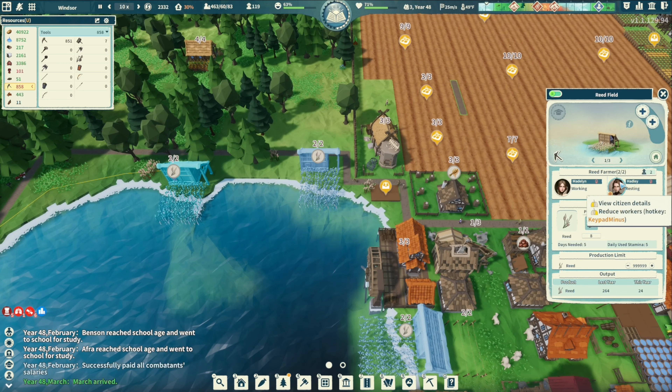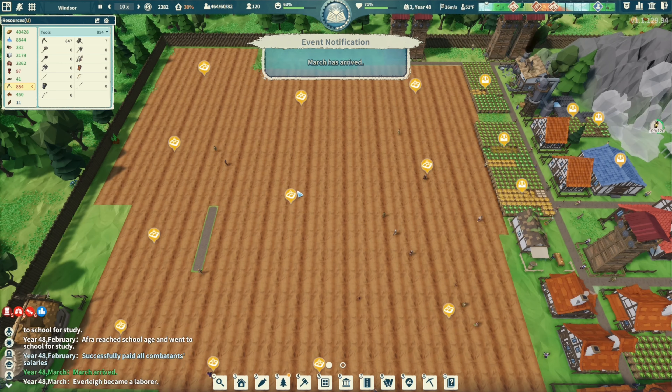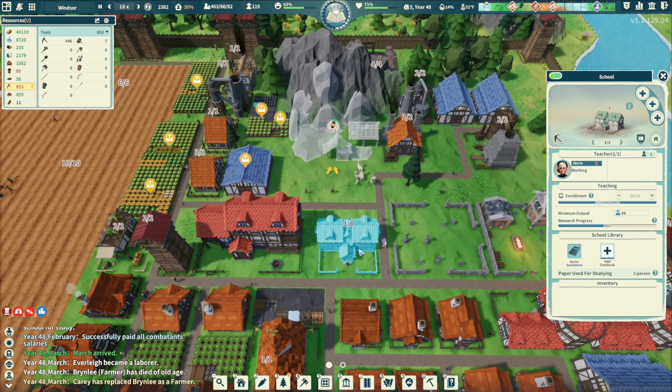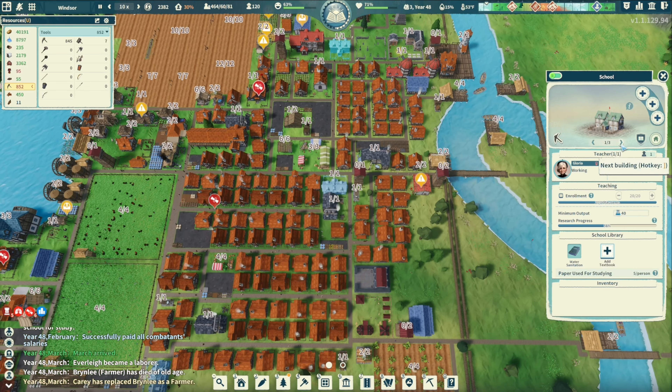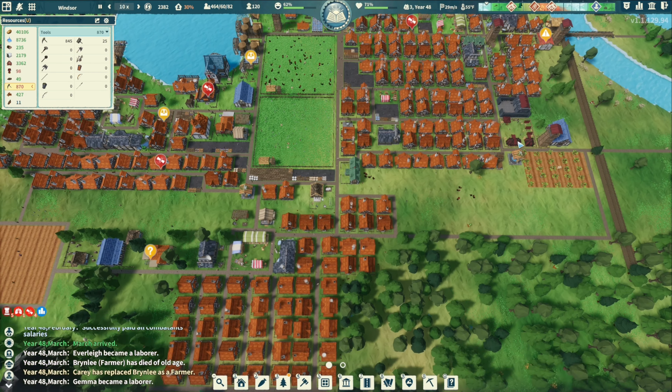We have three places getting reed and we still can't keep up. The march has arrived — we're doing schools at 20, 20, 20, 20. We probably need another school. We also need more textbooks.